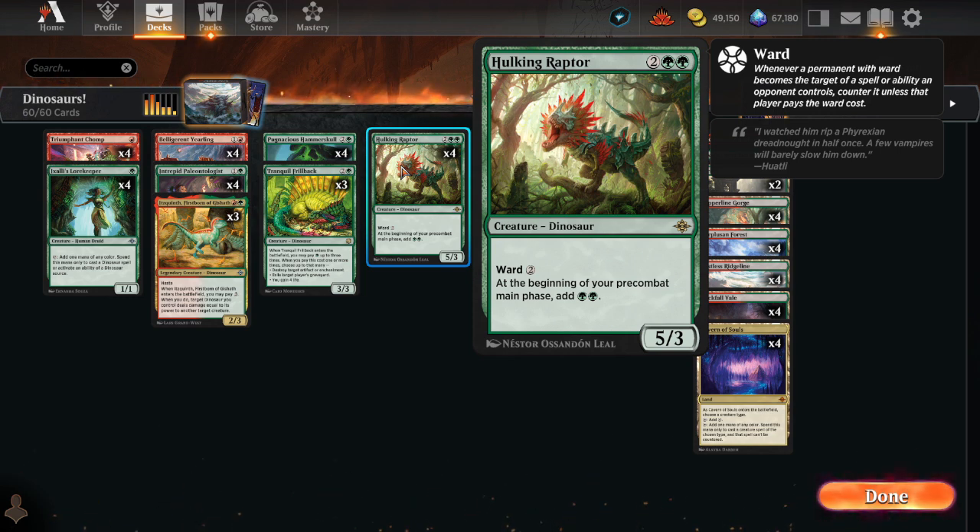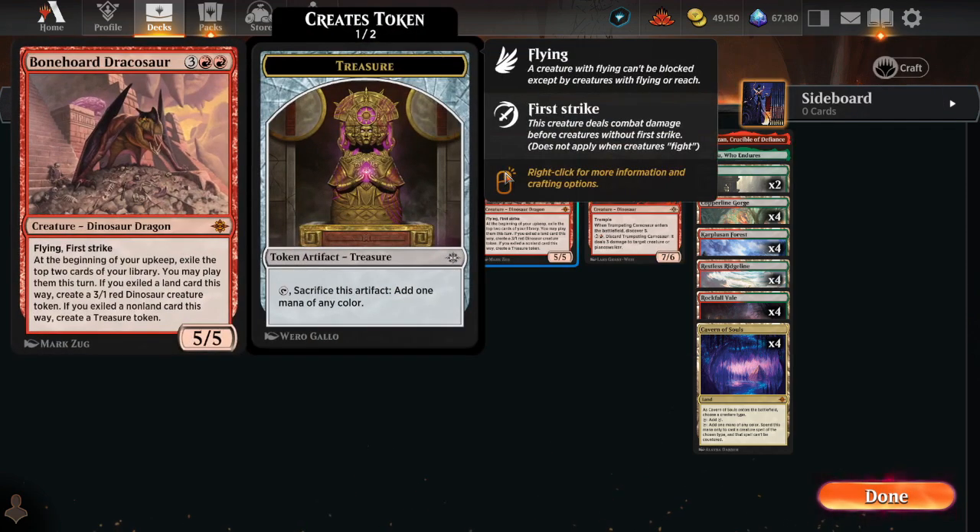This is a creature that has been incredible against control decks and aggro decks alike, as well as what everybody assumes is the main point of playing the card — certainly the main reason I put it in this deck — the 2 mana at the beginning of your pre-combat main phase. What do we do with that 2 mana?